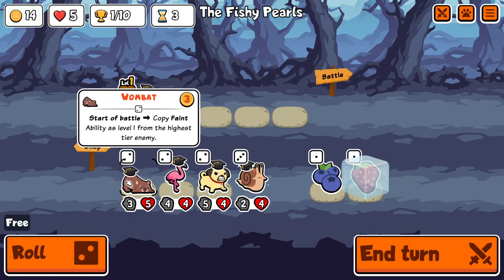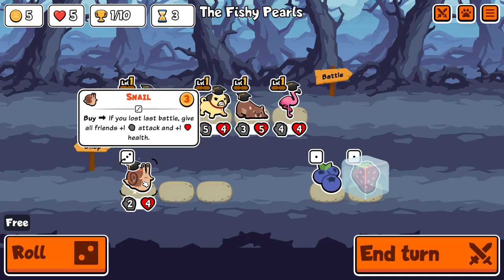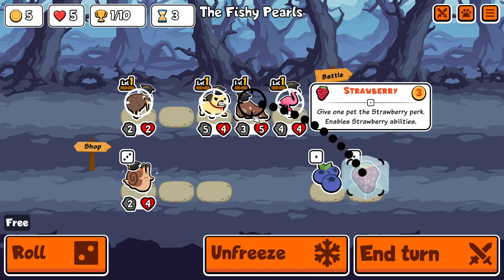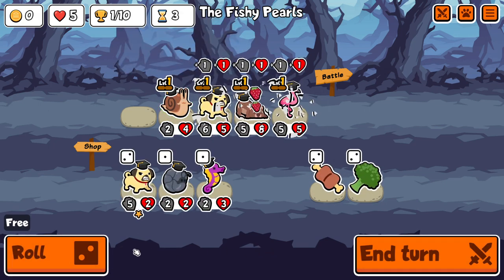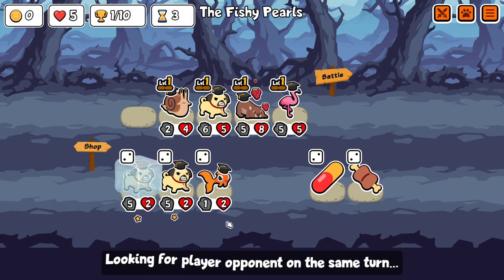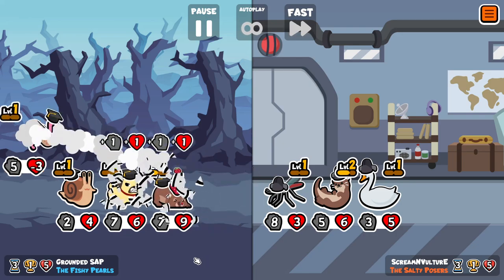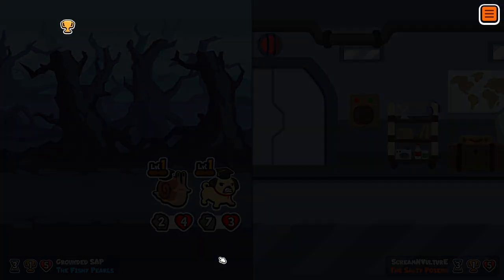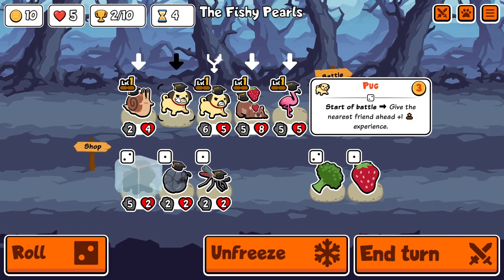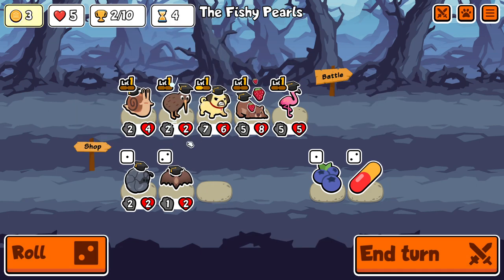It was actually an episode of Pet Roulette where Rev goes onto my website, randomizes a pet, and then tries to win in custom packs. His build must contain the pet that he got from the randomizer. I just accidentally rolled too quickly and missed out on the pug level, but we'll carry on regardless. It's kind of fitting that I do actually take Wombat here, because that's one of Rev's favorite pets in the game.